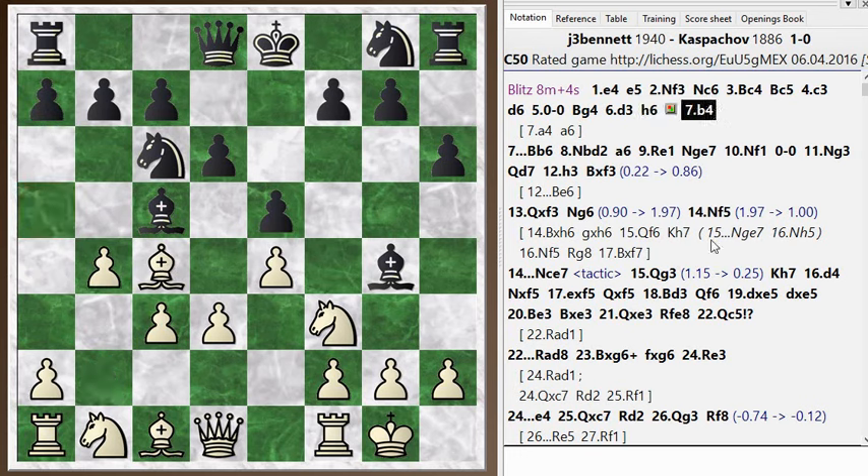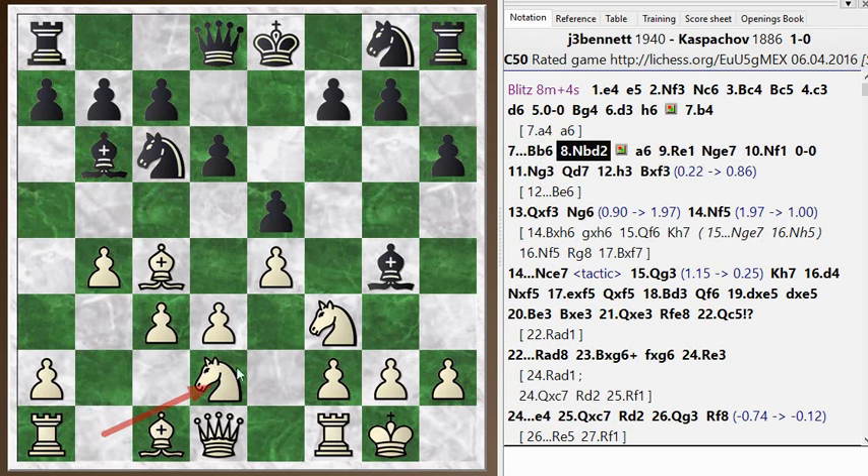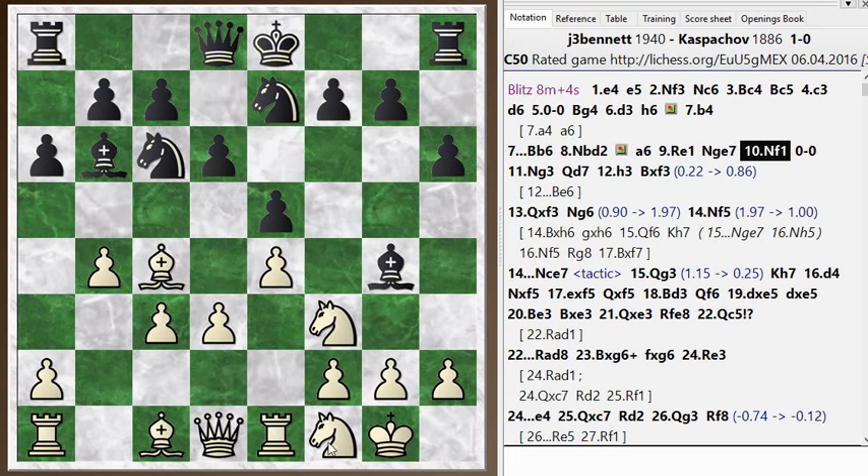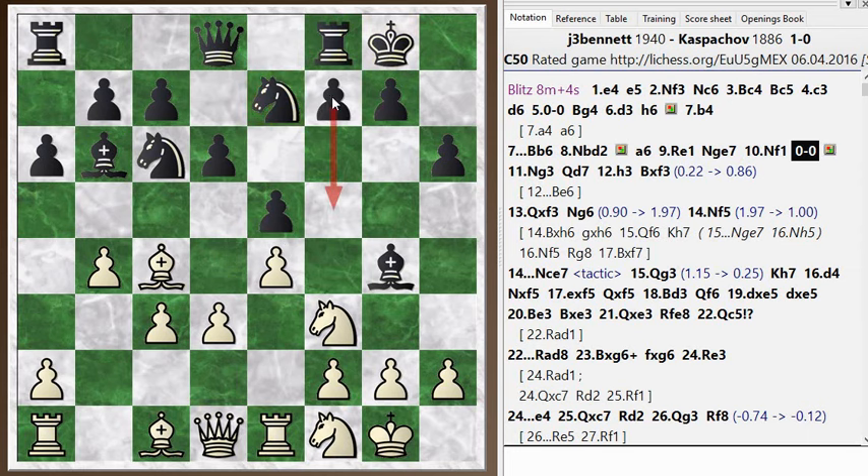I just go with the traditional line b4 — nothing wrong with this one either. He retreats the bishop, I develop my knight, doing this typical knight maneuver over to the king's side. He plays a6 for a retreat square for his bishop. I've got rook e1 so that my knight has a square to go to and also more protection for the e-pawn, making it possible to push the d-pawn forward. He goes knight g-e7 — a little bit unusual; normally the knight goes to f6. I continue my knight maneuver and he castles. The knight on e7 does prepare the move f5 for black, so that could be what black is thinking.